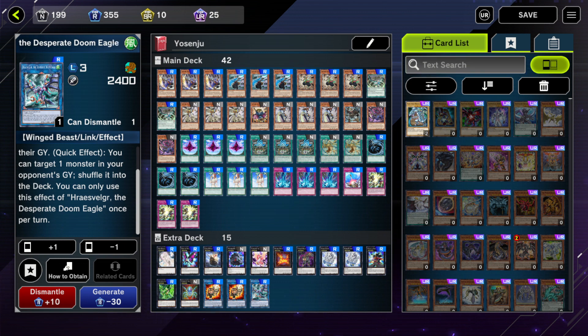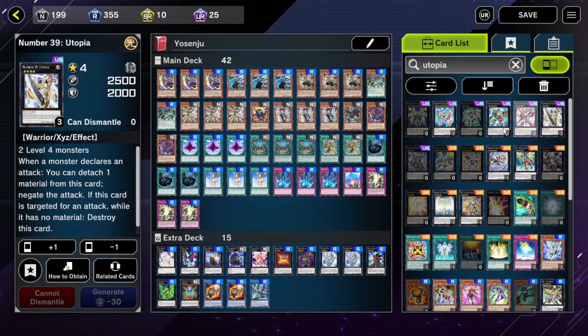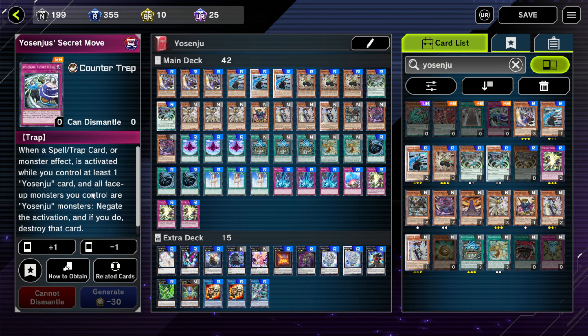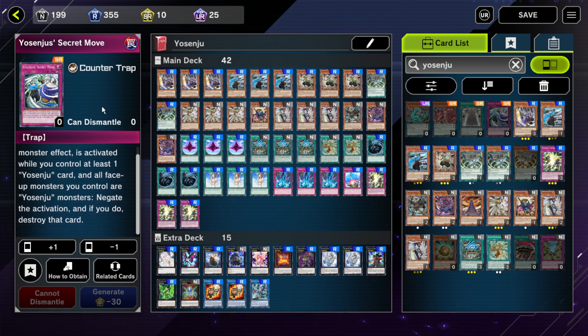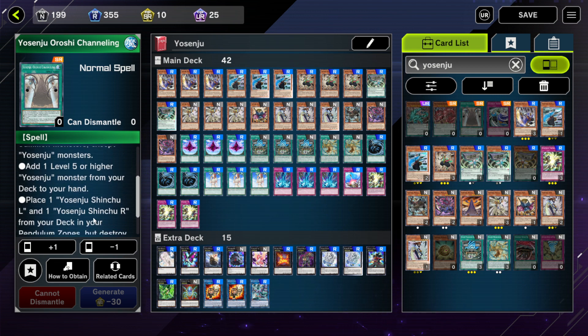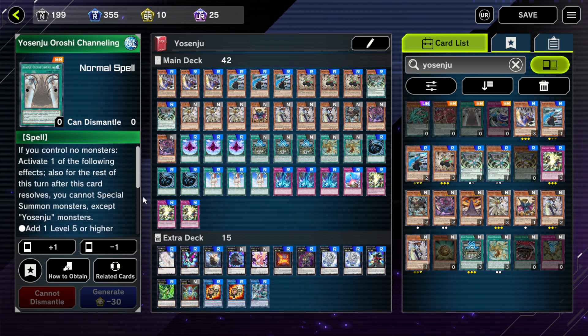Now for some upgrades I suggest to this deck. Firstly, I would suggest running a Utopia and then a Utopia Double. Utopia Double is really good because you can directly add Double or Nothing and then go for an OTK by swinging for 10,000 — you can't attack directly, though. This engine is really good because the deck just naturally puts two level-four monsters on the field. Also, I'd suggest you might want to add the Yosenju Secret Move — this is a negate if you control at least one Yosenju card, which can mess with your opponent's plays, sort of like Forbidden Chalice, and is just a really good card in general. The other option is to run pendulums, but I don't think that's as good a way to play the deck as playing it with the focus on just normal summoning and control.